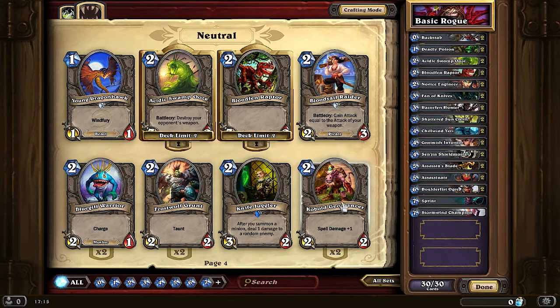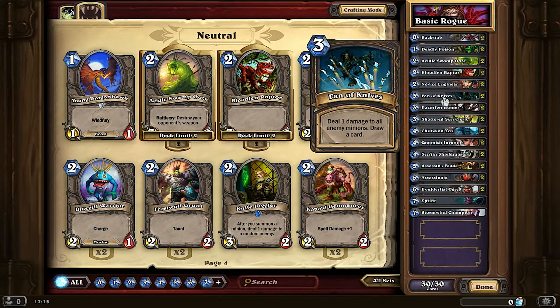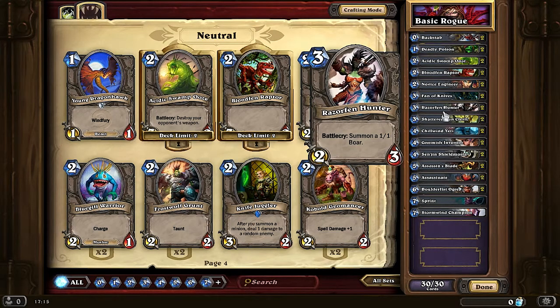So it can be a really good spell in certain situations. Generally it's an average AoE spell, but the strong part is that you draw a card from it. You can use 2 of them for 6 mana if you're in a desperate spot, or if you have a Kobold Geomancer on the board to deal 2 damage across the board and draw 2 cards. Now Razorfen Hunter is another good card to establish board control — it's a 3 mana card that gives you a 2/3 with a 1/1 Boar.